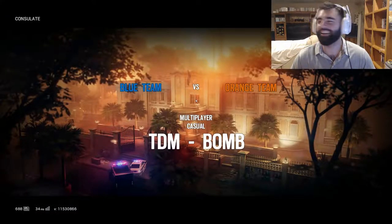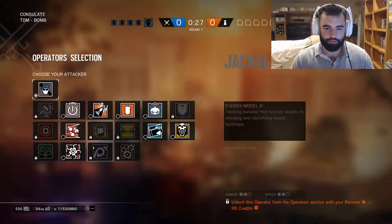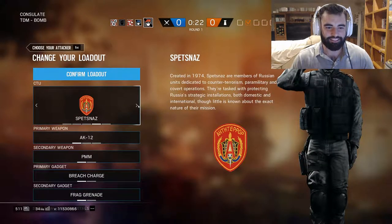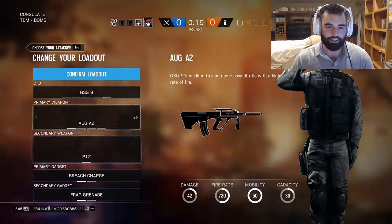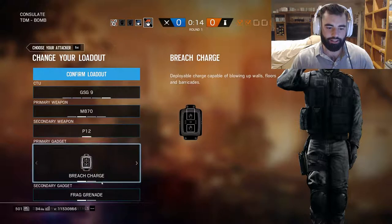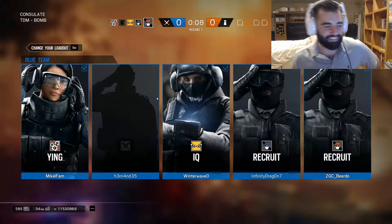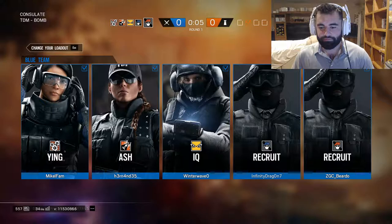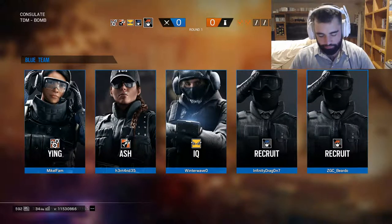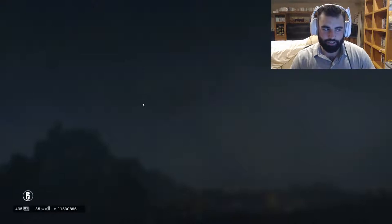All right, first one is M870 Rush. All players pick the GSG-9 recruit and then select the M870 shotgun. Then rush into the building and head to the objective — no one stops for anything. Keep in mind beardos that we're the only ones doing this because we don't have a full squad right now, but normally you would do this with a five-man and it would be really funny. I'm gonna follow Dragon in.